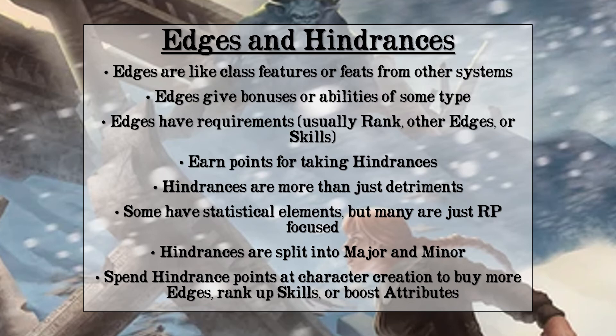As far as character creation goes, this is about it. Once you've gone through your starting gear, named your character, and built your backstory, you're ready to begin playing. If this all seems like a bit much, the Explorer's Edition rulebook has a whole list of pre-built archetypes with recommended attribute ranks, skills, and edges — even listing out parry, toughness, and charisma for each. These are a great place to start or to look for ideas, and they'd be super easy to adapt to the newer system.